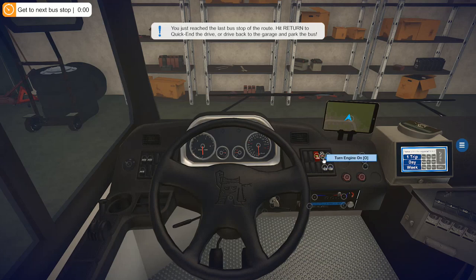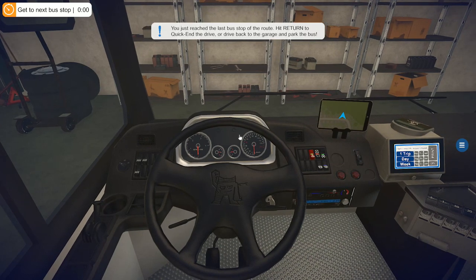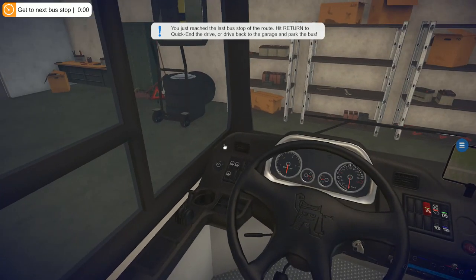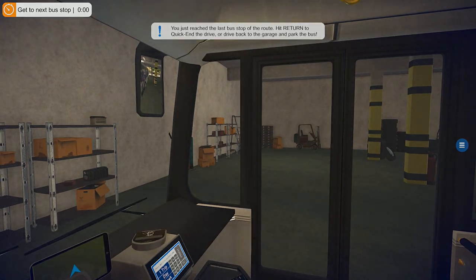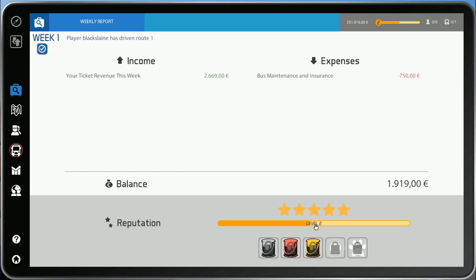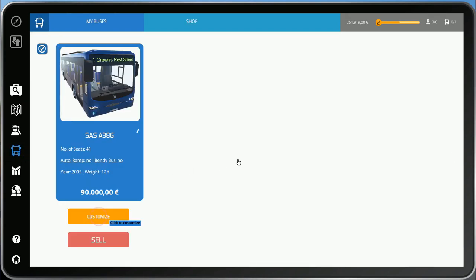Hi, welcome back to SimU UK, this is Bus Simulator 16. If you watched the last episode, you'll know that we completed our first solo run fairly successfully and made a small amount of profit. Now we've accumulated a few special features and we can customize our bus somewhat, as you can see with the icon over here flashing away. Let's customize.